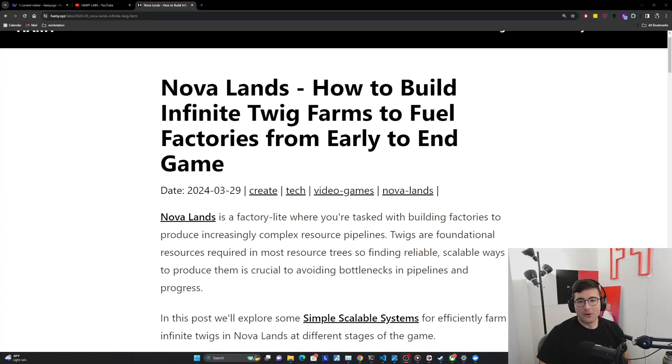Hey everyone, welcome back to the lab. In this video, we're going to be talking about how to build infinite twig farms to fuel factories in Novalands from early to endgame. Novalands is a factory lite where you're tasked with building factories to produce increasingly complex resource pipelines. Twigs are a foundational resource because they're required in most resource trees, so finding simple, scalable ways to produce them — particularly on islands that don't naturally produce them — is crucial to avoiding bottlenecks throughout the game.